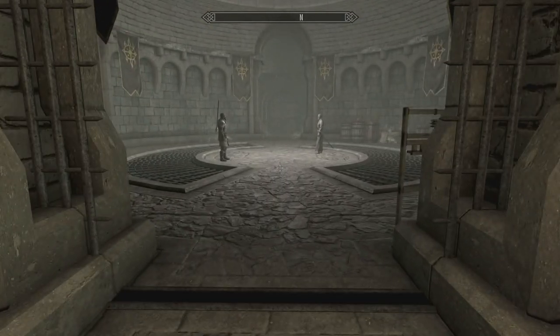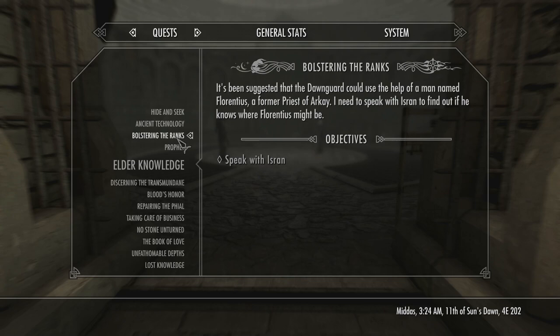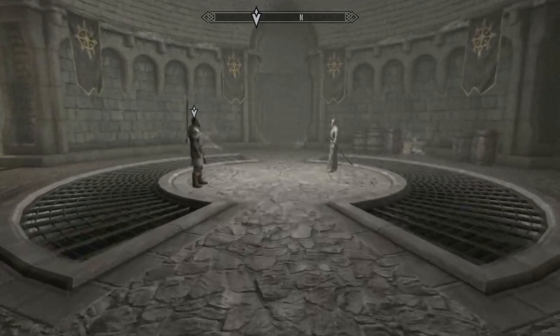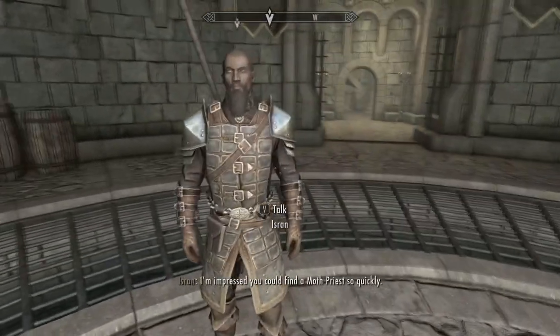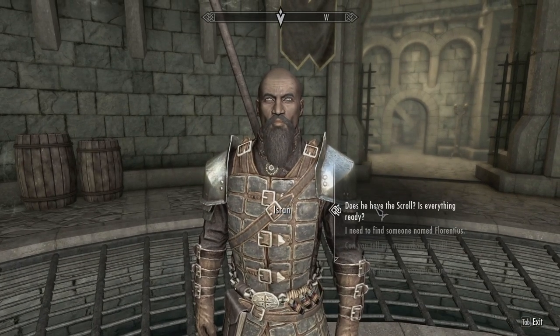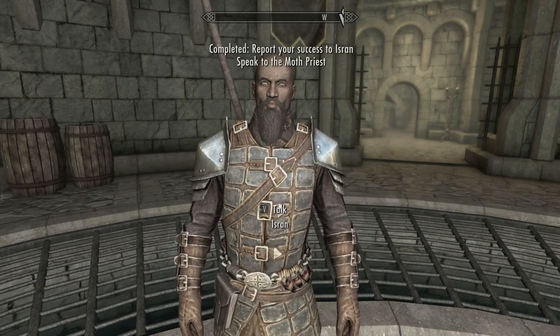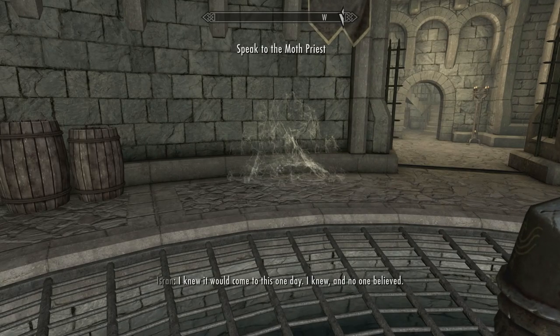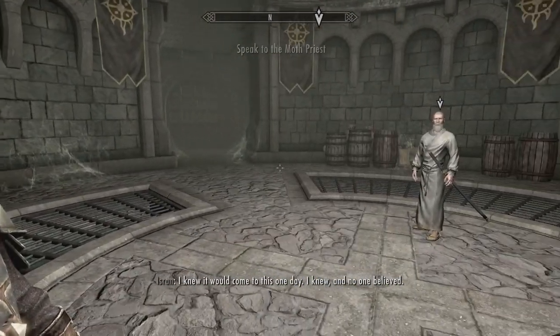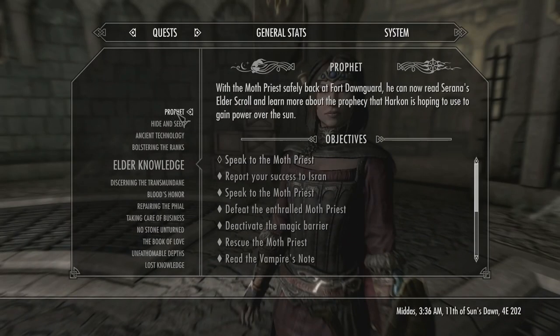Let's go out here and talk to Isran about Florentius, and also tell him that we brought back the Moth Priest — he's standing right there. Isran says he's impressed I found a Moth Priest so quickly. He wants to know if the priest has the scroll and is ready for the reading. Just let the old man know when you're ready — speak to the Moth Priest.